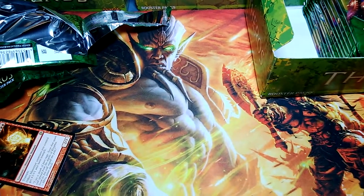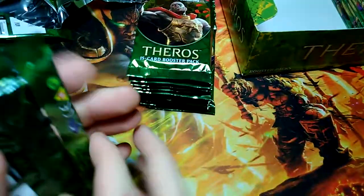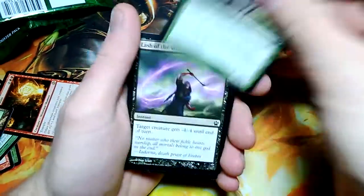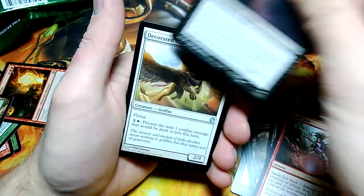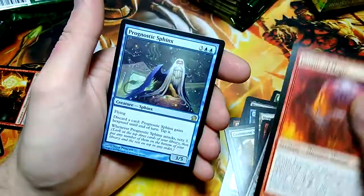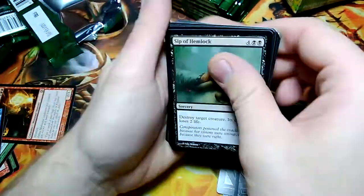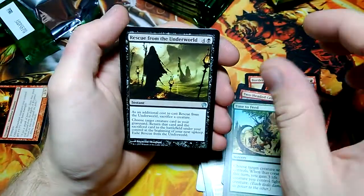Going to transfer this over and get started on the middle row. Nessian Corsair. Ordeal of Erebos, Decorated Griffin, Fanatic of Mogis, and Prognostic Sphinx for the rare — it's a Golem Token, haven't seen that one yet. Sip of Hemlock. Rescue from the Underworld, Gainsay, Flamecast Wheel, and Labyrinth Champion for the rare — the red rare Heroic and the white rare Heroic card so far.